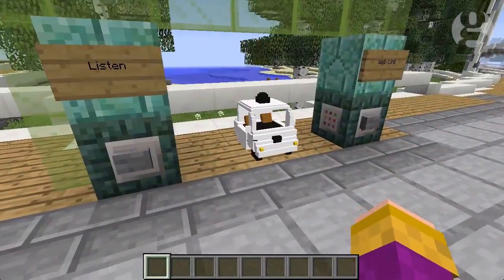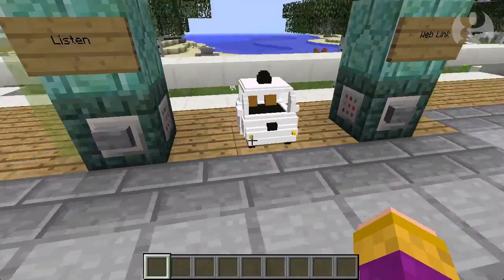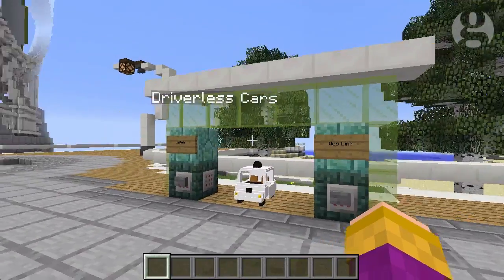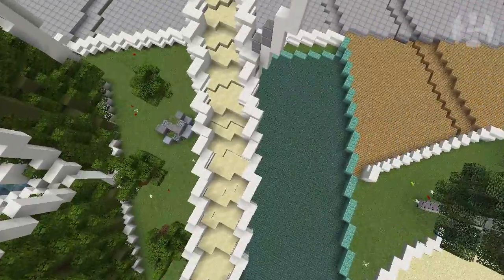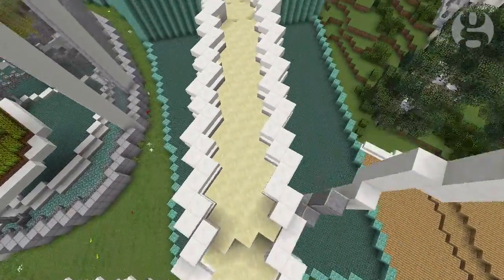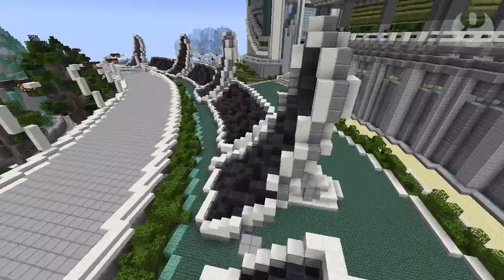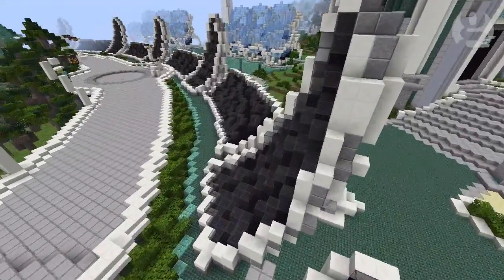Driverless cars — the cars of the future will take you swiftly, safely and directly to your destination. Without the vagaries of human driving, traffic flow can be managed much more efficiently, and trials are already underway. Cycle lanes — bikes may be old tech but encouraging people to cycle is a great way to improve public health and reduce emissions. Separating bikes and cars makes cyclists feel safer, encouraging more people onto two wheels.